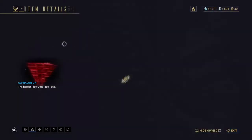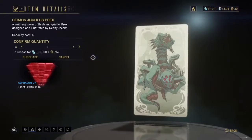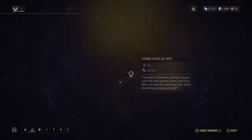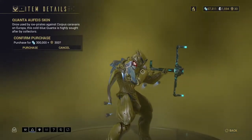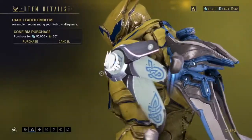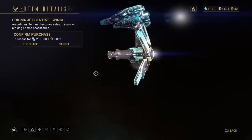We also have some toys and a painting. The rest is fashion and some skins for weapons. And we have an emblem, and some skins for our sentinels as well.